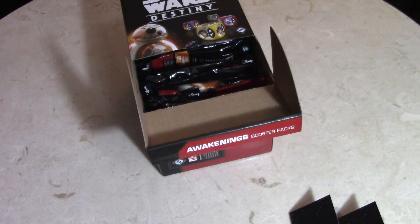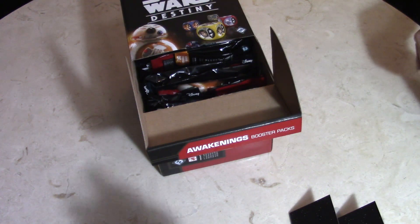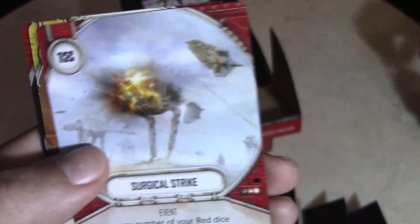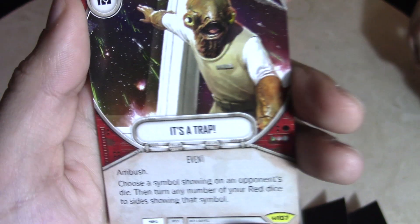Four Strike, Enrage, Firepower, and Hit and Run — very cool pack. Liam wants to open a pack and select his own. While he gets ready to figure out how to open this, I'm going to go to the next pack. It looks like I got some sort of Jedi doing a deflect or something. The card is called Force Protection — it's an upgrade, blue character only, give three shields to characters distributed as you wish. It's a trap, Surgical Strike, Arm to the Teeth, and Field Medic.